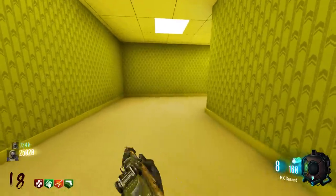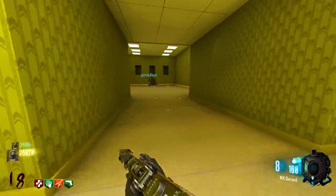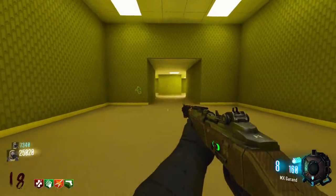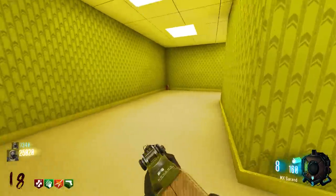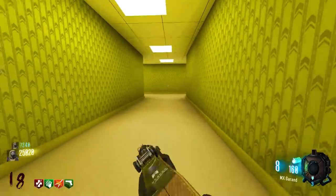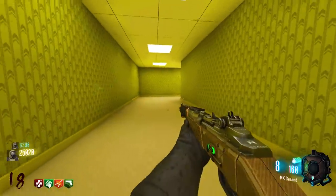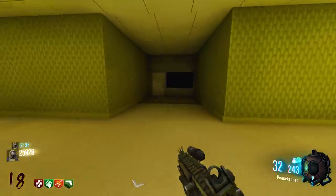Zombies are going to come out of that window. Hopefully we don't have to be in the ring — the zombies just have to be in the circle. Don't start it yet, I need to get something other than the Wunderwaffe. Maybe pack my Peacekeeper. I only have three Wunderwaffe shots left.